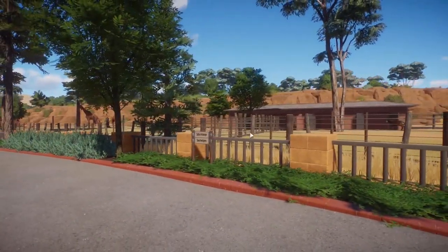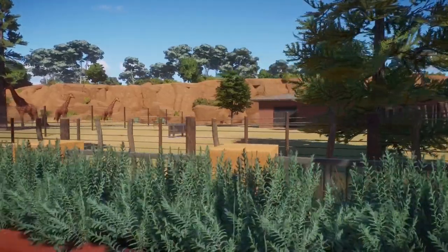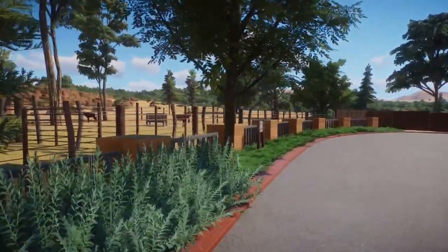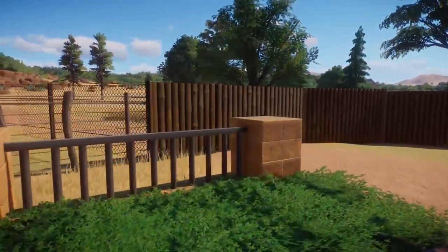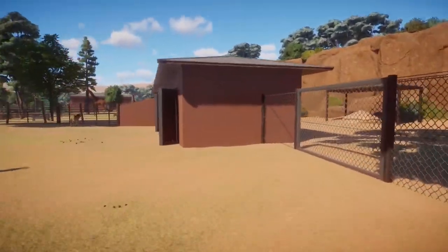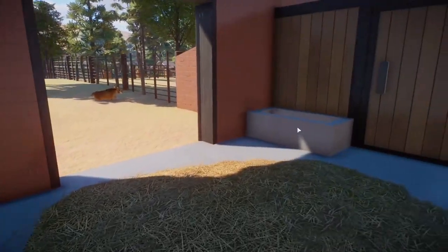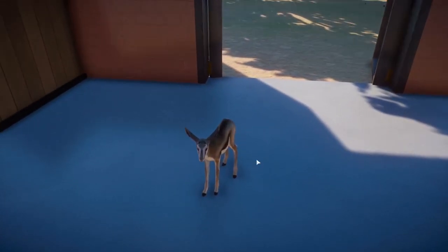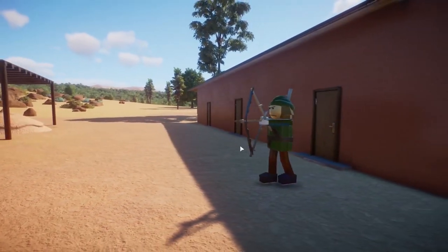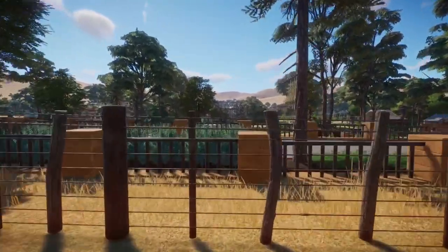Over here on this side we have some hoofstock exhibits - we've got our sable antelope, and on this side our springbok. The way staff get in is there's a gate behind you that opens into the field area of the park. We've got some stables with water troughs in them. Oh, we've got a little baby - cute!